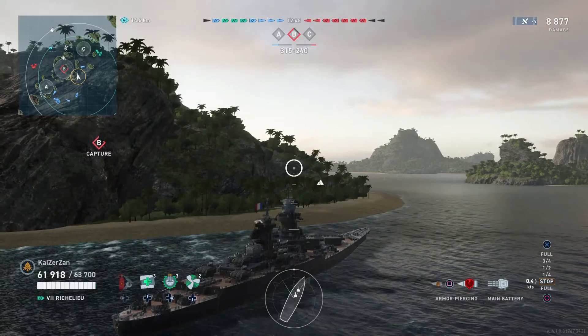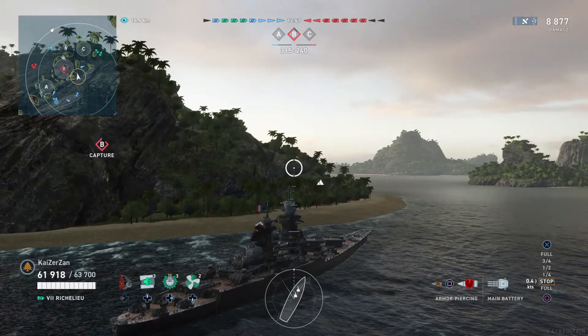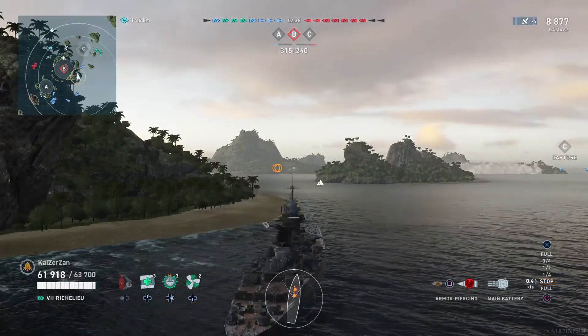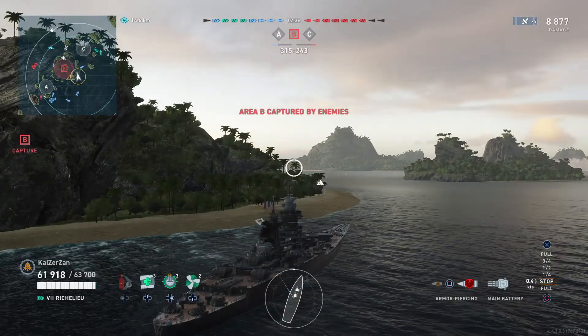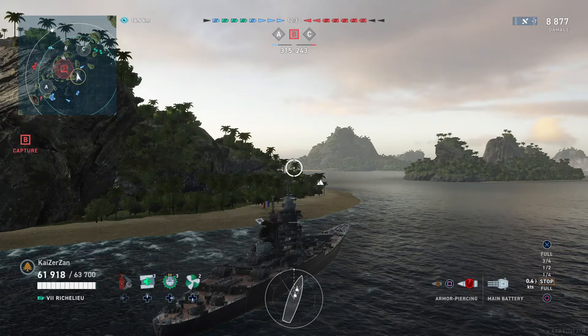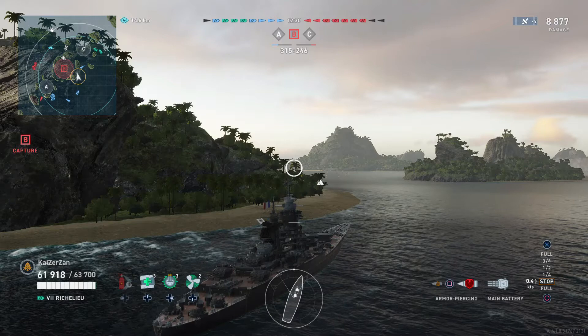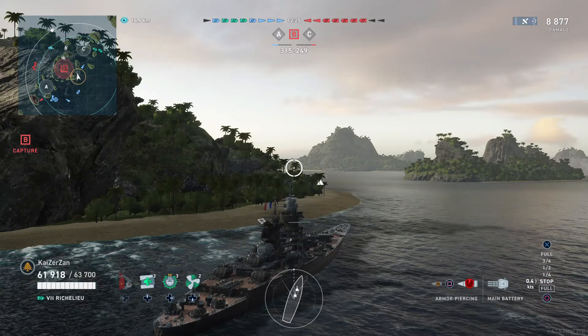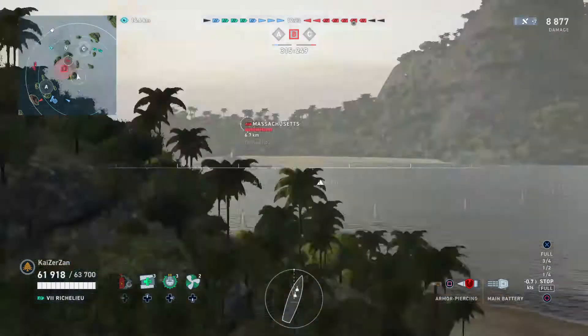Here on the minimap I see something is capping Bravo — it appears to be a battleship if we look at the minimap. The last known position of that battleship was pointing into the cap, so we can assume that it's a battleship. Now we'll just have to wait and see here and try and plan a sneak attack ambush type of maneuver on whatever battleship that is.